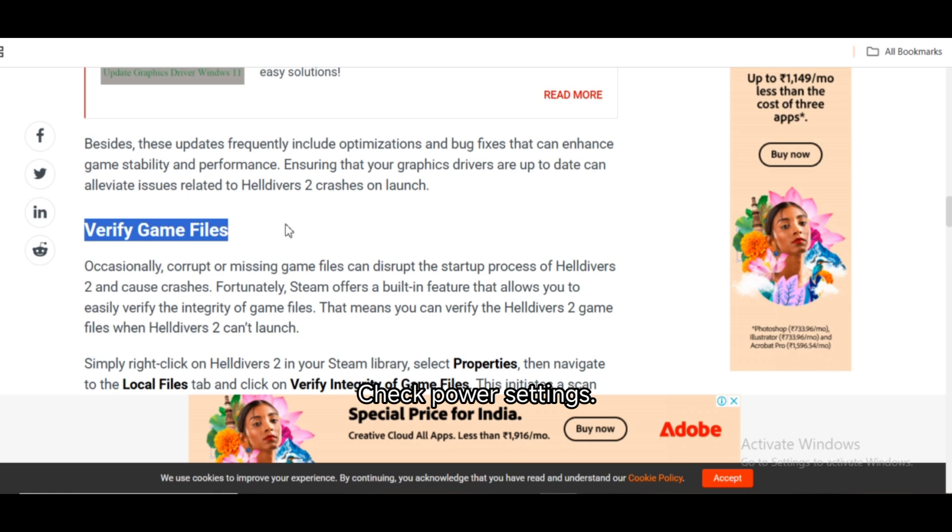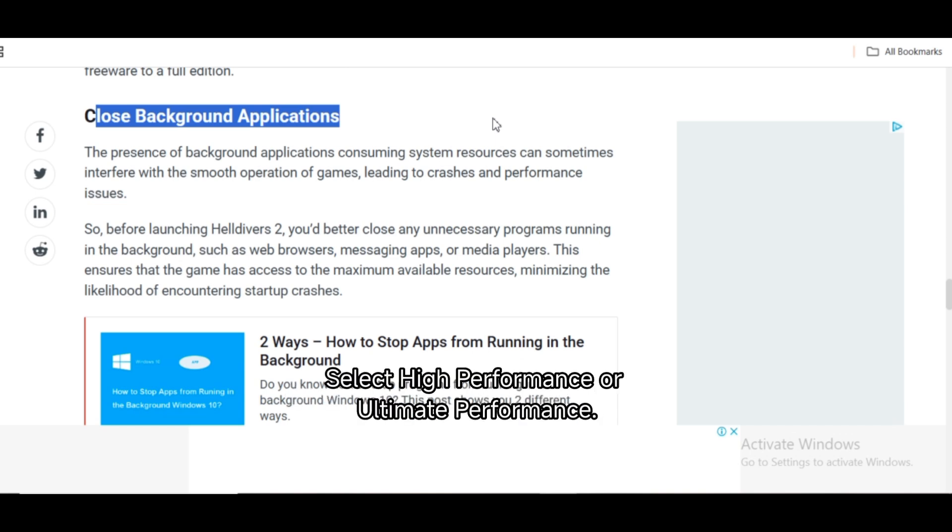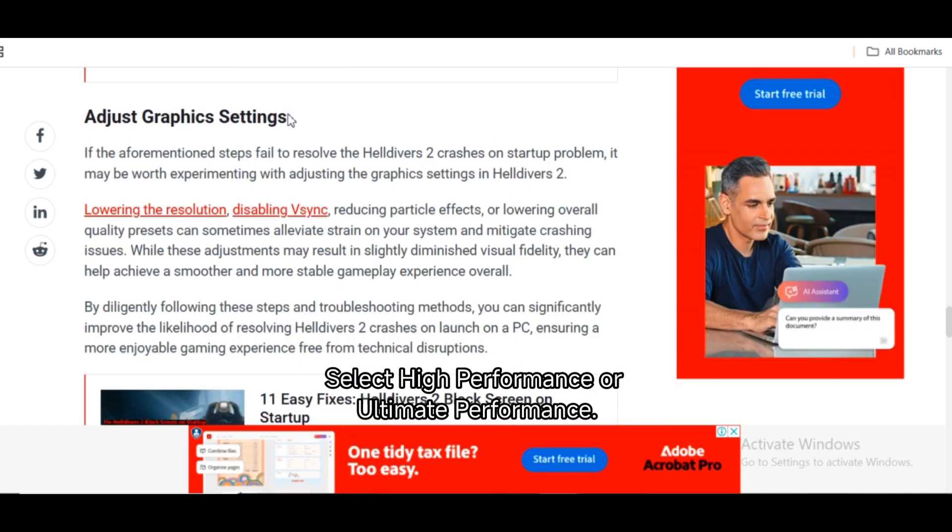Check power settings. Set your PC to High Performance Mode: go to Control Panel, Power Options, and select High Performance or Ultimate Performance.